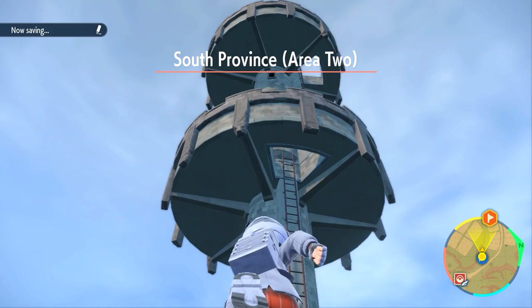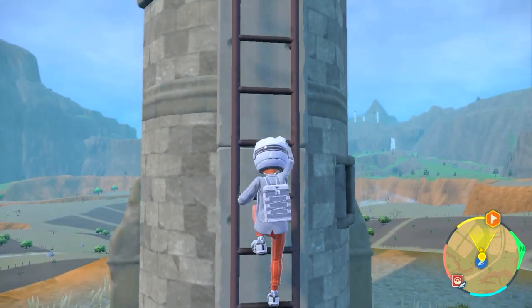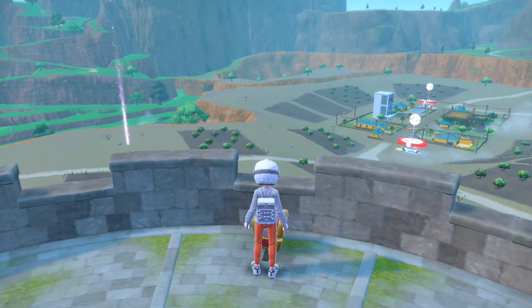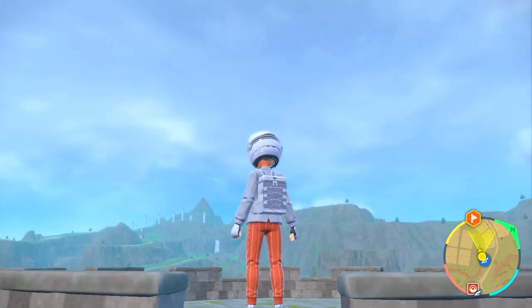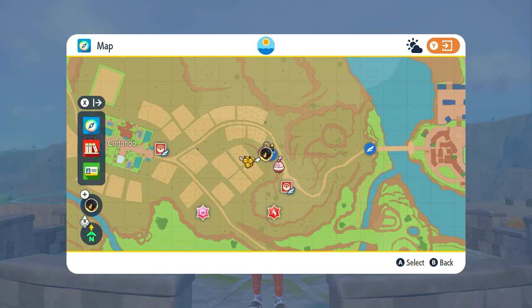I'm going to show you some locations across the map where you can find these. These towers specifically generally always have a Gimmigoul chest right at the top. When you encounter them and go see the Gimmigoul, you run up to the chest, you engage it in battle, and here you can either catch it or defeat it — it's up to you. After the battle you'll get Gimmigoul coins, and it can be a random amount from like 20 to, if you're very lucky, 200, but that's extremely rare.